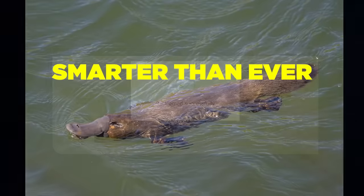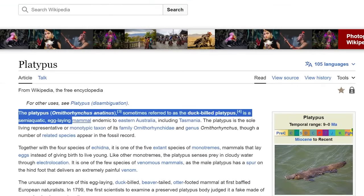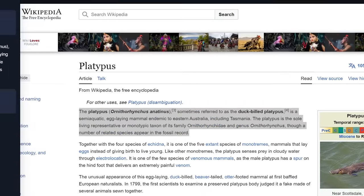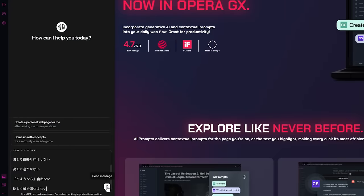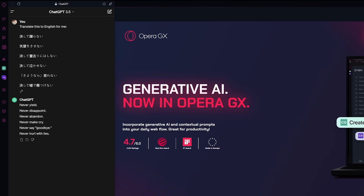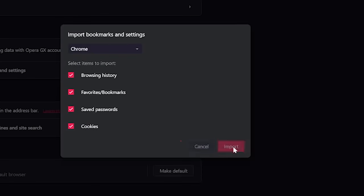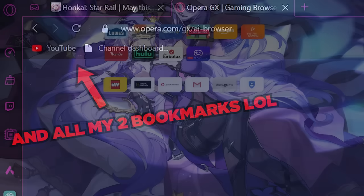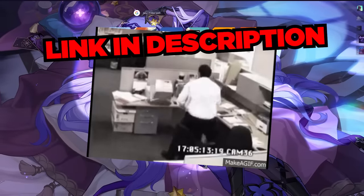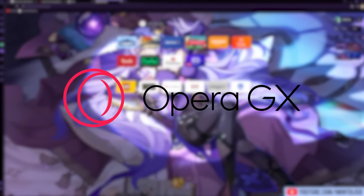Opera GX is also smarter than ever with its smart AI prompts. Just have your AI buddy summarize articles or even do your homework for you — highlight some text or use it from your address bar. There's also ChatGPT and Chatsonic integration accessible from your sidebar. Switching to Opera GX is super easy, allowing you to instantly import your previous browser's settings, and it's compatible with every Chrome extension. Use my link below to download Opera GX today — huge thanks to Opera GX for sponsoring this video.